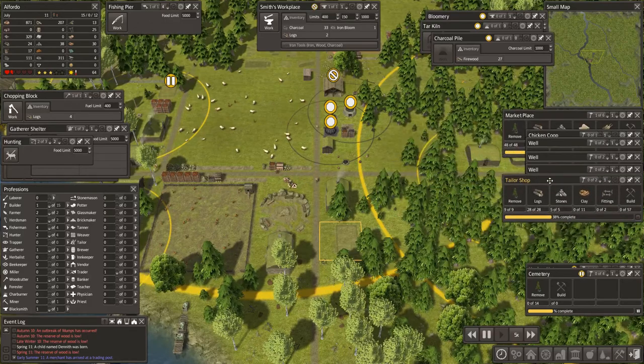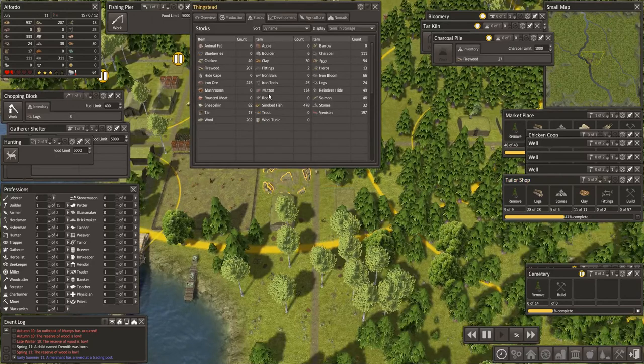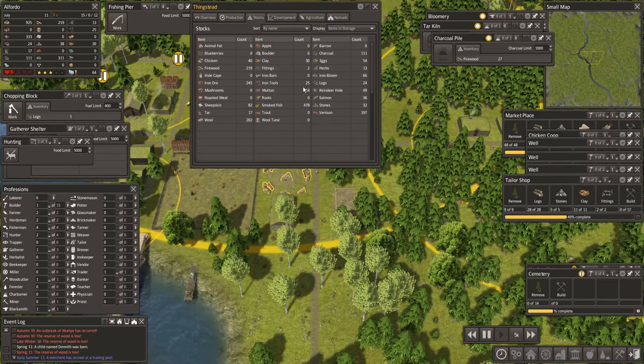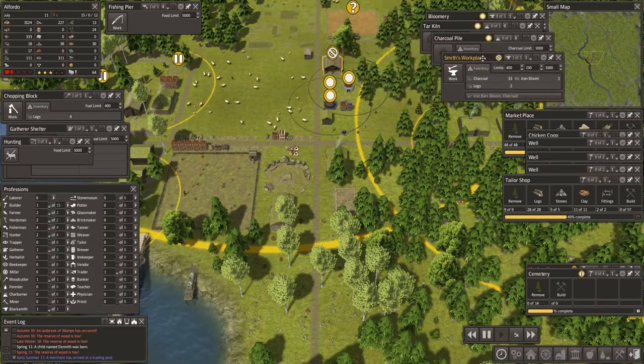Fittings — 2. I was working out what I had. Do I have 2 fittings? I do. Do I have iron tools? I don't have iron bars, that's why I'm short. Do I have iron bloom? I do. So you need to make iron bars right now — okay, work on that.